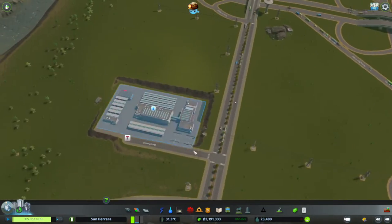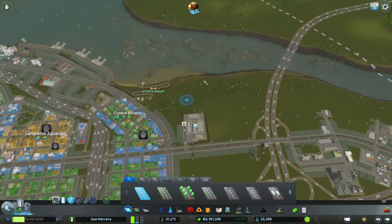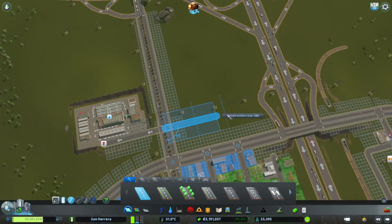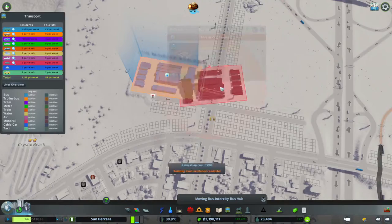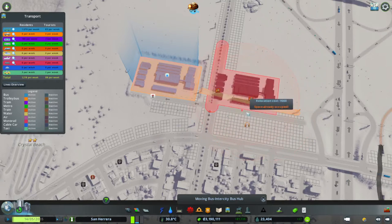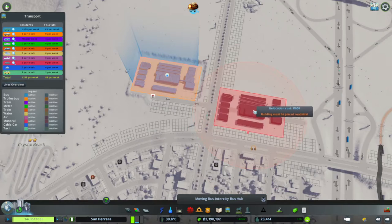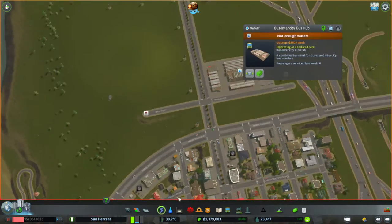Without the coast right here I think this would be a good spot for commercial or residential instead of a big transportation hub. So we're going to move it and get our power lines connected up.